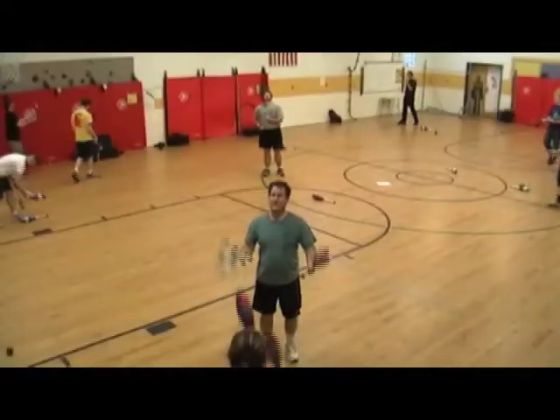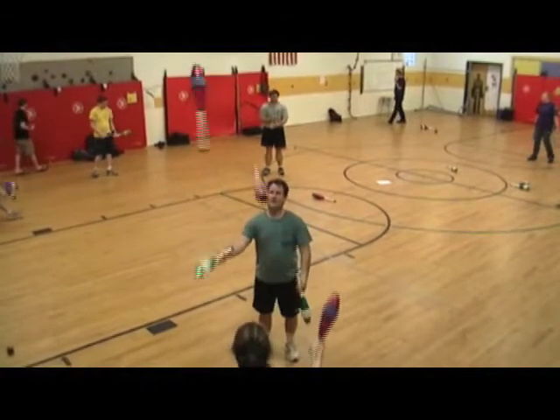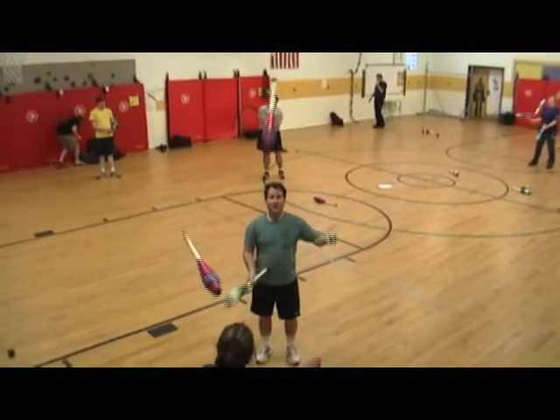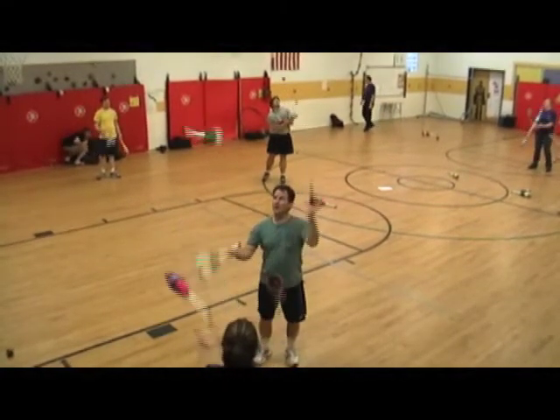Looking at my side of the pattern in slow motion, notice the two green clubs — they will never be passed. They get zipped from one hand to the other, then thrown straight up as doubles. It can be helpful to practice the two-club sight swap (4 0 1 4 1) before trying this pattern.